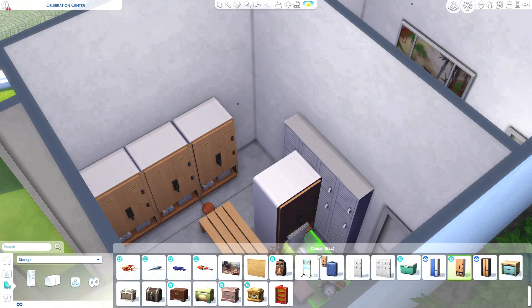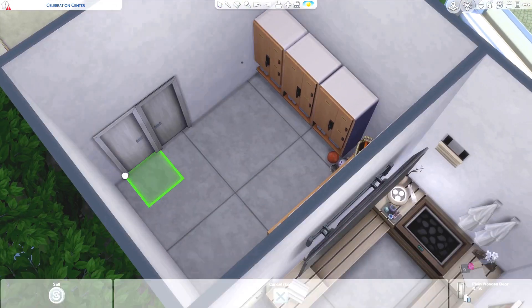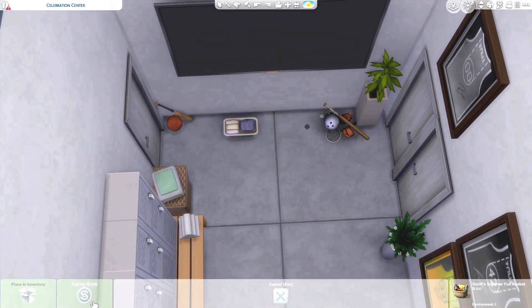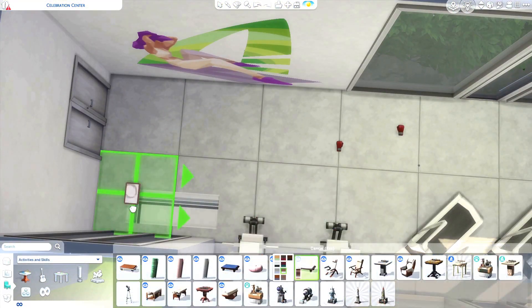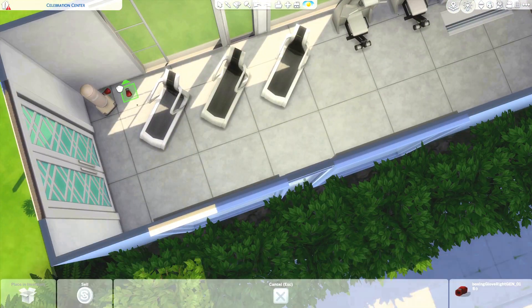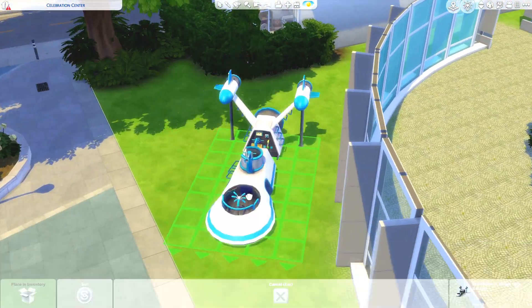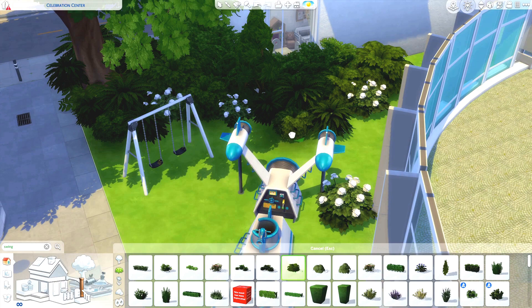The bottom part of this little back building is kind of like a sports area because it's going to be next to the basketball court outside. I have a sauna from the Spa Day pack and then a locker room, though there's not a lot of point to that other than changing clothes. I also have workout equipment because I figured maybe there's a local basketball team that hangs out here and comes in to work out. There's not really a bathroom close to this area — I probably should have done a shower room, but I didn't have the space.